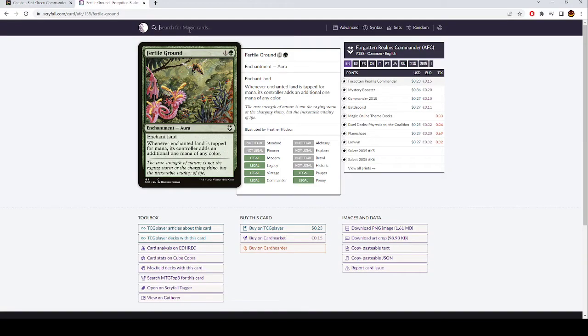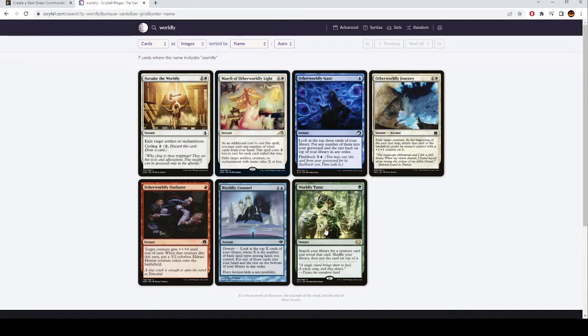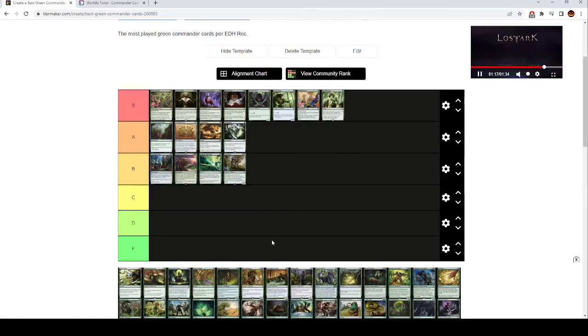Worldly Tutor is S tier. It's a good tutor. It only finds creatures, but that's fine. One mana instant to tutor up any creature in your deck, especially in green, is going to be extremely good. You're probably going to have creatures that do a lot for you no matter what, and finding the right one at the right time is worth it.